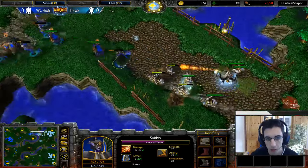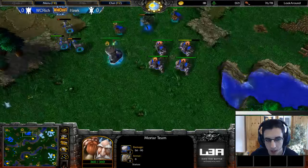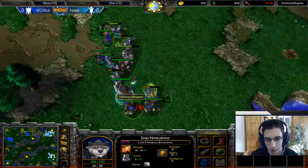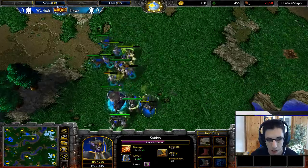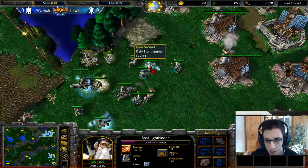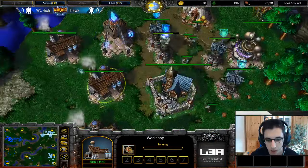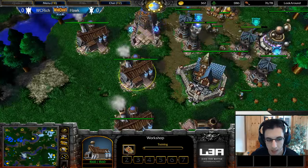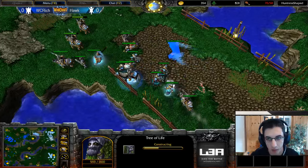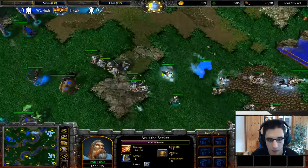Hawk is actually in quite a nice position now. He got his Paladin back and went into Mortars with Priests with Adept upgrade — will get the Mastery upgrade as well. So it's Knights, Mortars, and Priests, and he'll try to go for a more straight-up fight instead of just laming with Tanks — got enough out of his Tanks already. It's now time to push. Also notable: Fragmentation Shards, the T3 upgrade for Mortar Teams — they deal a lot more splash damage with a bigger splash radius. But still it's a level five Warden and level five Panda with level three Shadow Strike and level three Breath of Fire, which is really hard to heal against.